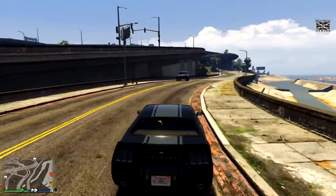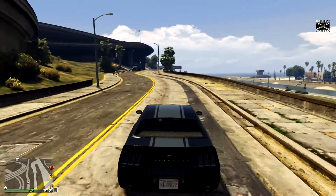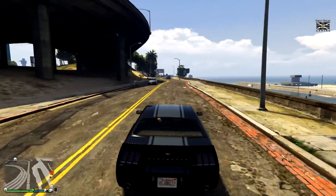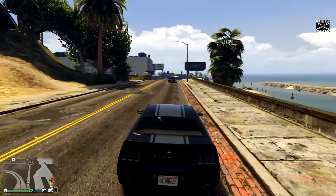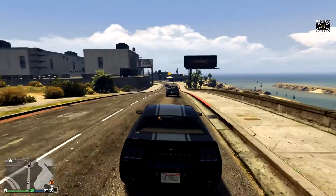Hello everyone. As promised in the previous episode, in this one we're going to be using a regular car to spawn its customised counterpart. So I'm going to be using this car, parked, take another car and then it'll spawn a Dominator Custom.